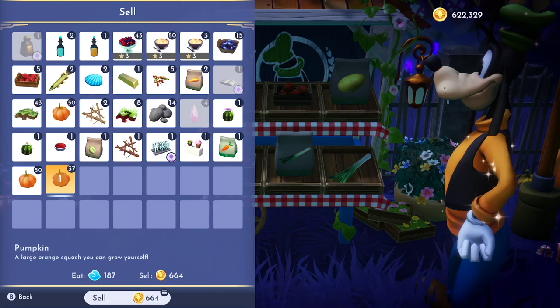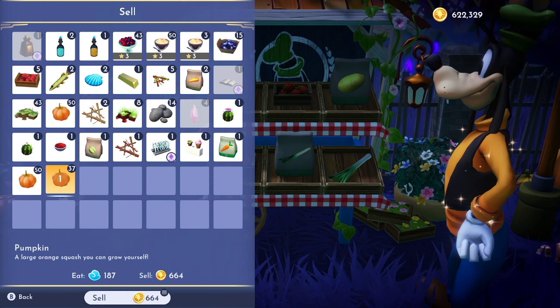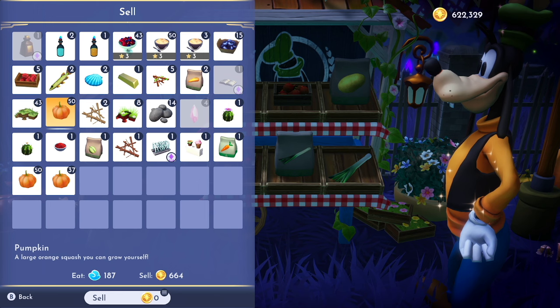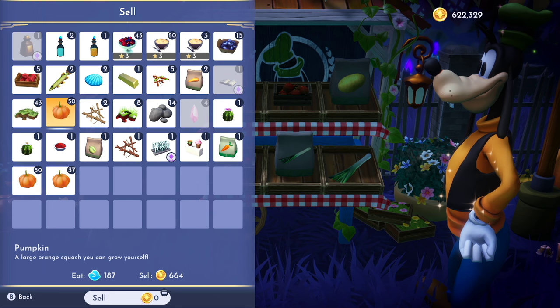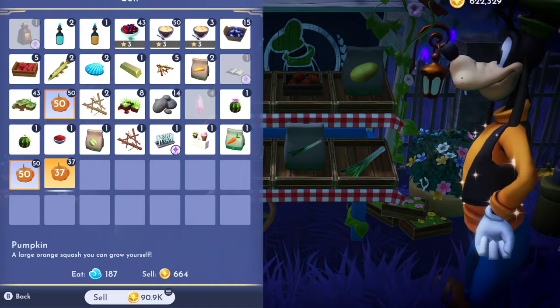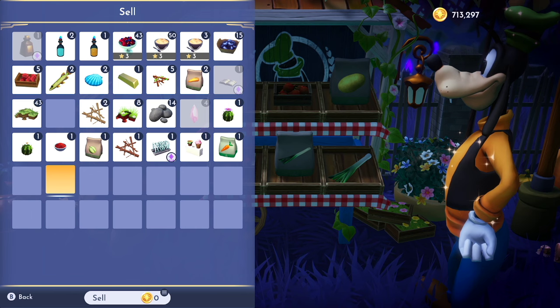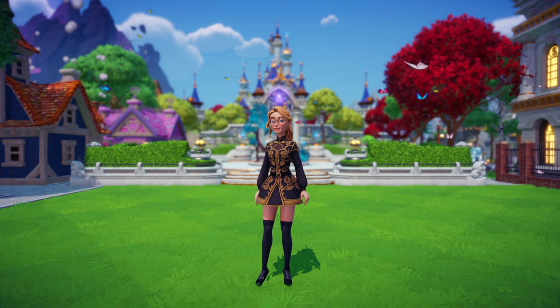I already have 21 pumpkins in my inventory. Let's farm up this entire plot to show you how much you can make. One pumpkin sells for 664 star coins. After harvesting I have almost 200 pumpkins — and this is without a buddy. With a buddy you'd probably get almost double that. Selling almost 200 pumpkins gets you 90,000 star coins. This is why unlocking the Forgotten Lands, if you're focused on money, is the place you want to be.